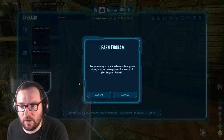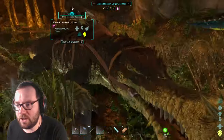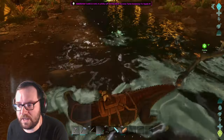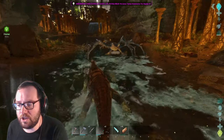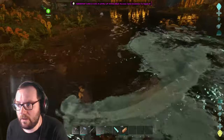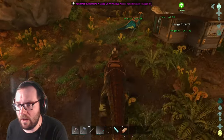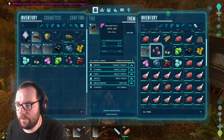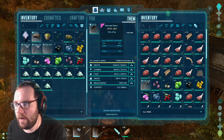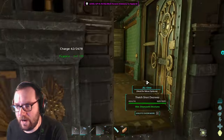Is that a crab? It's the Carcanos. Let's see if we can take care of that real quick. I hate how we stop attacking when we're... Alright. We got plenty of chitin. We should be all set to go. Look at all that chitin. Polymer. We'll take the polymer out and the chitin. We should probably make a preserving bin to keep this fresh.